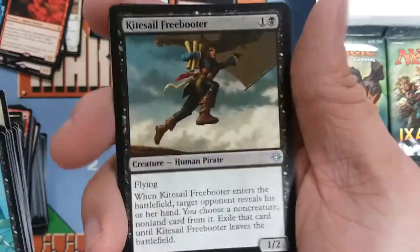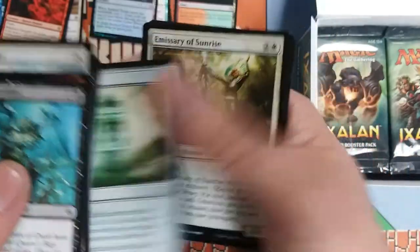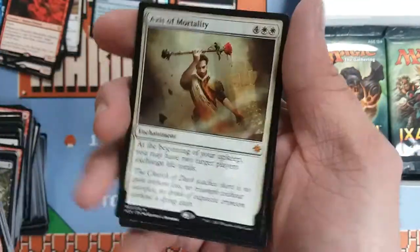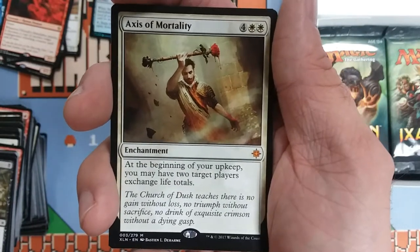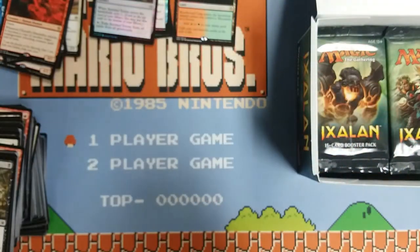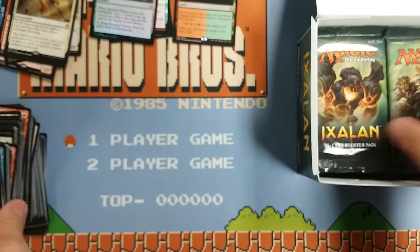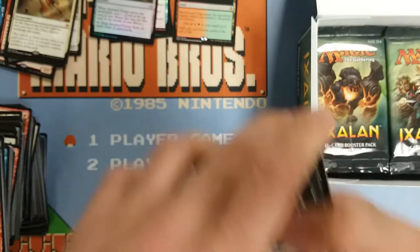Now we got a Kitesail Freebooter, a Sentinel Totem — that Tormod's Crypt again — Emissary of Sunrise, and Axis of Mortality. At the beginning of your upkeep you may have two target players exchange life totals. Obviously you could use that in a one-on-one competitive format, but I believe that has got to be intended for Commander use, and you could definitely buy a lot of diplomacy with that card. Seems certainly fun for the format.